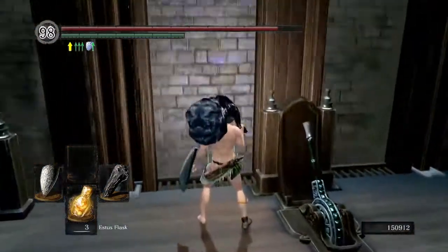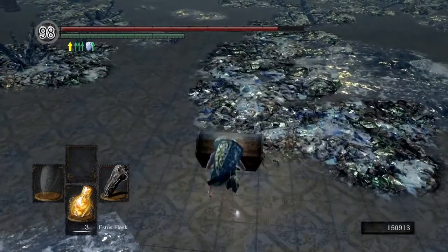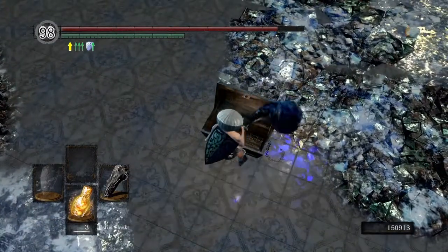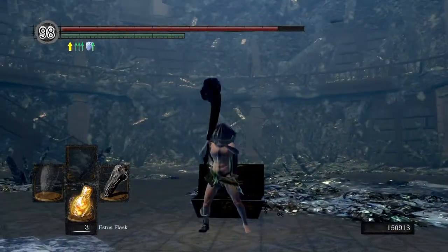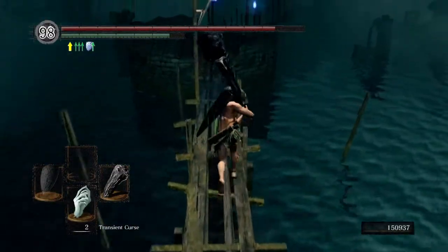After that, go up the elevator again — the first one, where Seath was in this room — and grab the Large Magic Ember, which is useless.